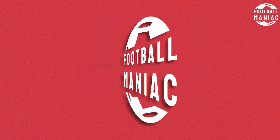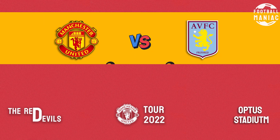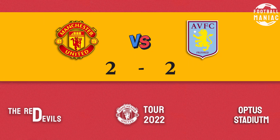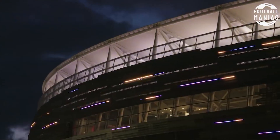Hi guys, welcome back to FootballManiac. Manchester United played a 2-2 draw with Aston Villa in the last game of their Australia tour at Optus Stadium in Perth, Australia.